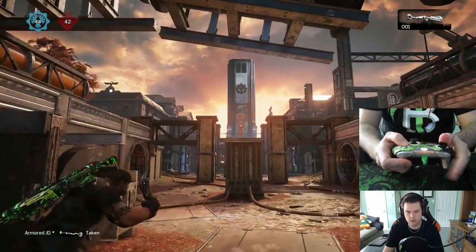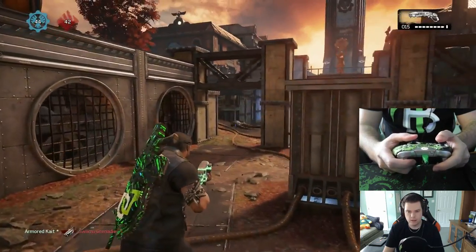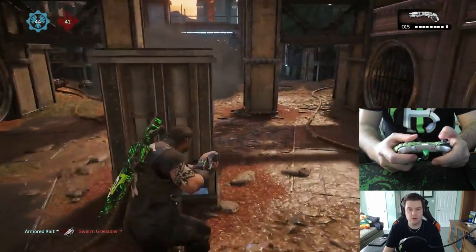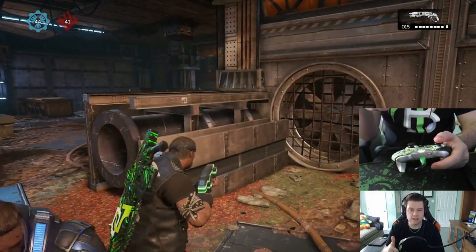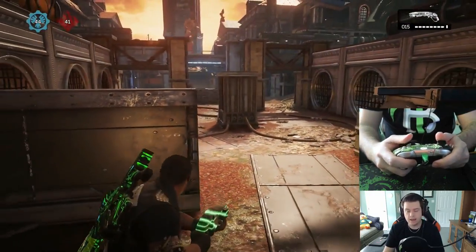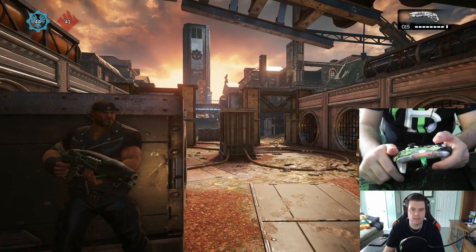Remember: it's pressing the right trigger while holding up, pressing the A button, and then tapping the left trigger if you want to go further. I hope you guys enjoyed this tutorial video — let me know in the comments down below if this helped you out, of course hit the thumbs up and subscribe to the channel, and I will see you all in the next video.